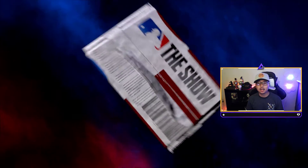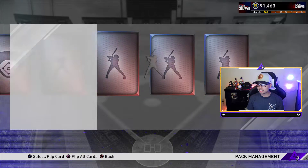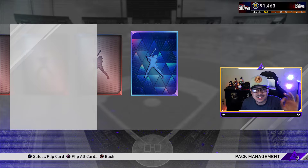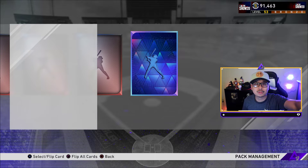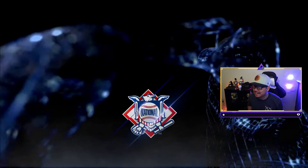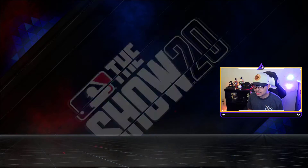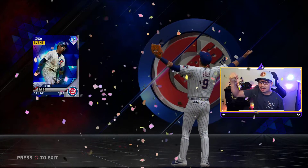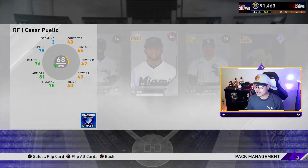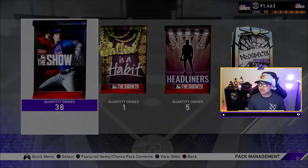I heard that if you like this video and follow me on Twitter and post your diamonds with my Twitter handle, you get better pack luck — don't listen to me, I'm just making stuff up. Oh my god — come on, we've got our first diamond in the 50 bundle! National League shortstop Trevor Story! Trevor Story is like 20k right now. We got the cover boy Javi Baez, 86 overall — that's at least 30,000 stubs already, 12 packs in.